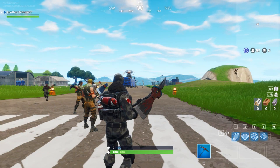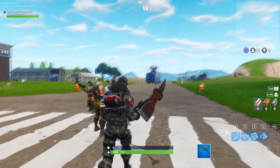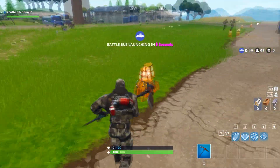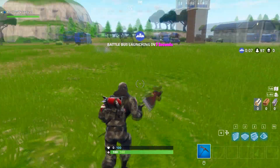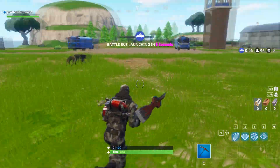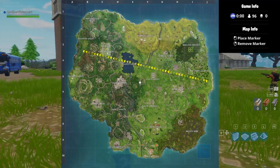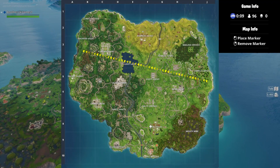Welcome back to another Fortnite video. Today is the week 4 challenges, and with this came a challenge that said search between a vehicle tower, rock sculpture, and a circle of hedges. At first this was actually quite difficult to figure out — I had my chat help me out this morning on stream.